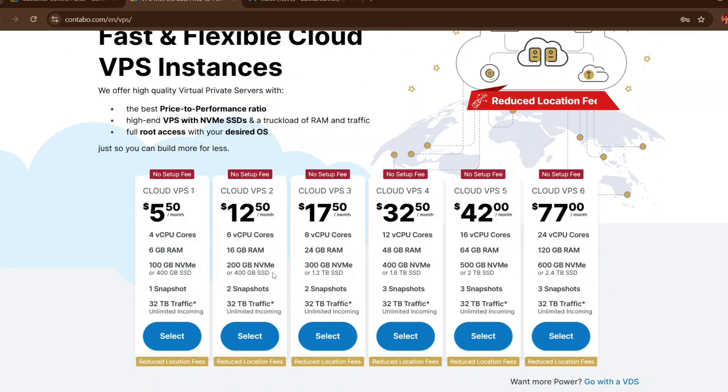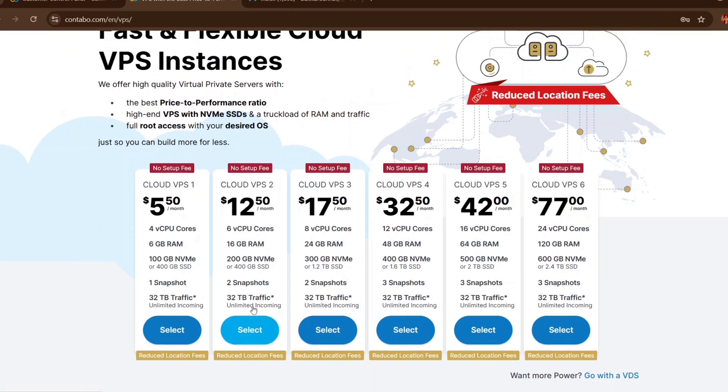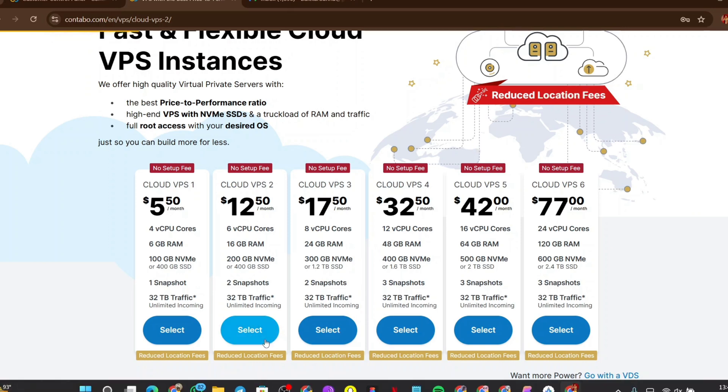Also note that Contabo is doing a promotion with zero setup fee, which means if you use the link below this video to buy a VPS, you won't pay the setup fee. That setup fee can cost up to eight to ten dollars, so use the link below to save that amount.